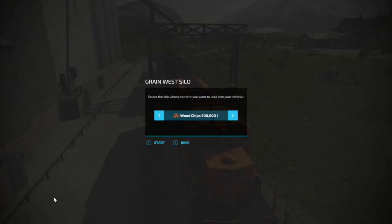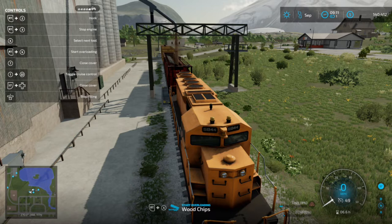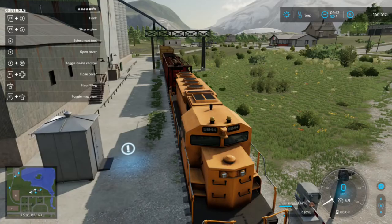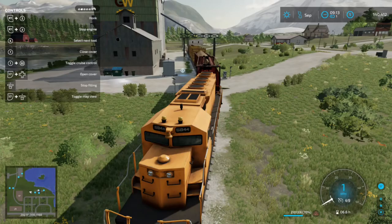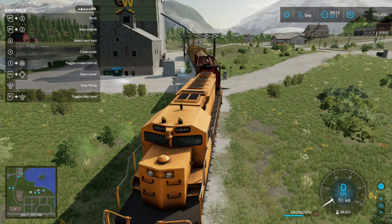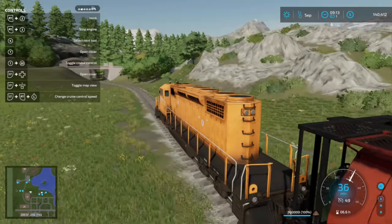Then we'll go ahead and run the same process we did last time. Now that we're all loaded up again, we'll go ahead and dump this one off too. This should give us the same amount — about one hundred and thirty-six thousand two hundred and ninety-nine.